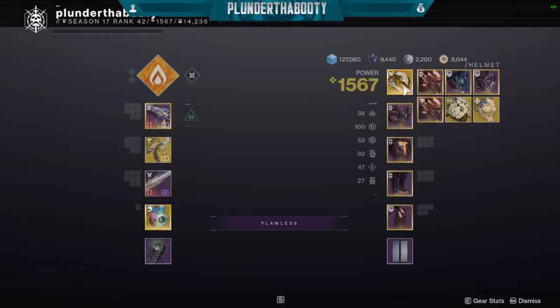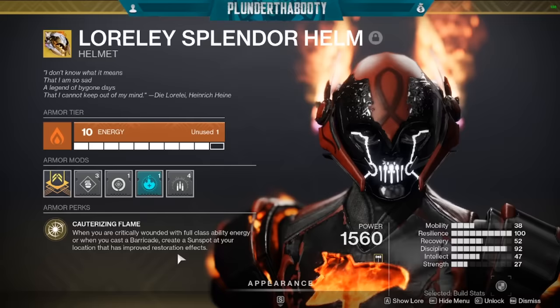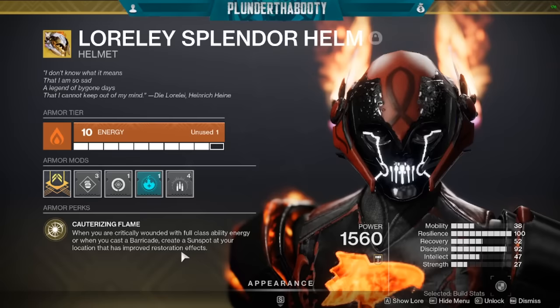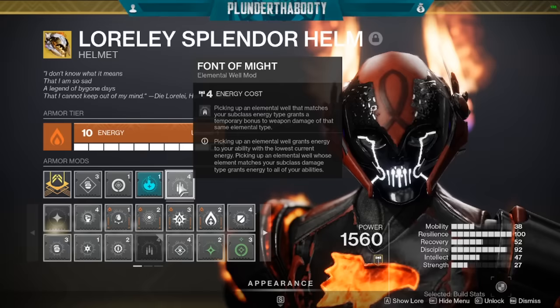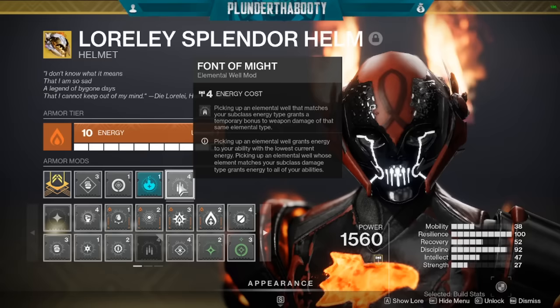For your Exotic, you want Lorelei Splendor Helm. This thing got an awesome buff. Basically, when you pop your Barricade it creates a Sunspot, or when you're critically wounded it creates a Sunspot at your location with improved Restoration effects. So you heal even faster with the helmet on, and then we're doubling that up — healing from the helmet and healing from the Sunspot that creates Restoration. So we always have Restoration x2, which is the goal. If you have Restoration x2, you probably shouldn't be dying in any content except literally the hardest content in the game — Grandmaster. But as you can see, we were surviving close to Grandmaster content. I also had Font of Might — picking up an elemental well that matches your subclass energy type grants a temporary bonus to weapon damage of the same elemental type. This stacks on our Radiant buff, so we're getting about a 50 to 55% damage increase by running Font of Might and Radiant together.